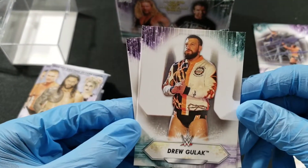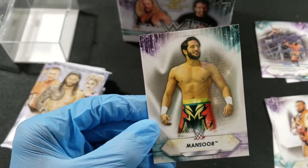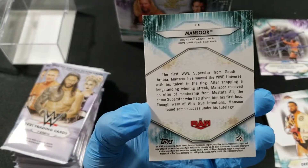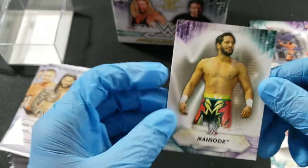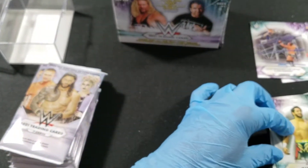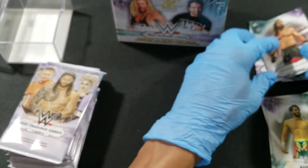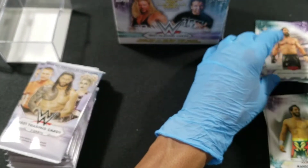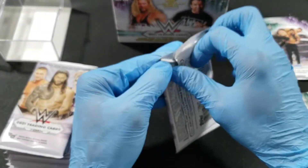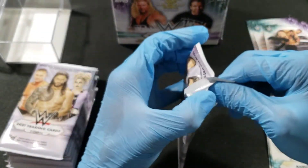We got Drew McIntyre defeating Orton and AJ Styles in a triple threat, and another Drew McIntyre card. We got Mansoor — sorry, don't know who he is, never heard of him. No relic cards yet, no numbered cards yet, not sure if there were any rookies yet.